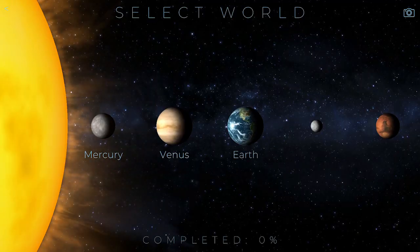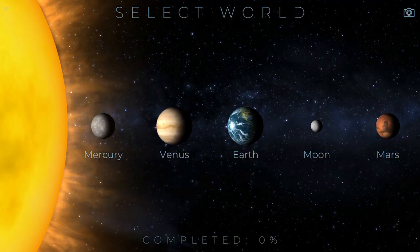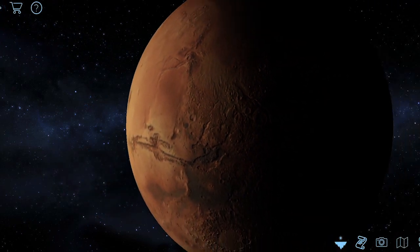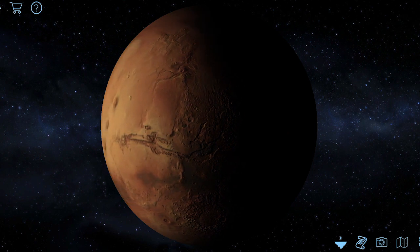Ultimately we ended up with around 50 playable worlds drawn from the real solar system, from discoveries outside the solar system, fictional planets we made up, and even the history of our own planet. We generally use the term 'world' to describe both planets and moons. The planets most players are most familiar with are the inner planets, which come with TerraGenesis for free. Every player starts on Mars, the default planet, which has the highest resolution textures and is the flagship of TerraGenesis.